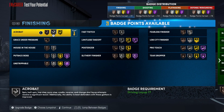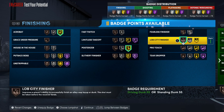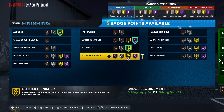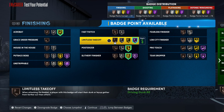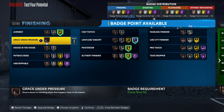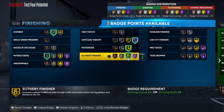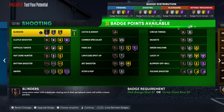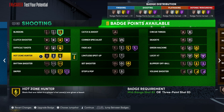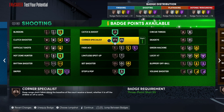For finishing badges: max out limitless takeoff. Acrobat isn't absolutely necessary but it will help. If you put acrobat on gold you're gonna want to put slithery on gold too — that'll be perfectly fine. If you're using fast twitch you can take those points down. For shooting badges: blinders on gold, gold high zone hunter, gold sniper, silver stop and pop, catch and shoot bronze, corner specialist bronze.